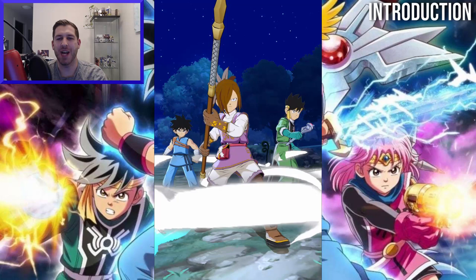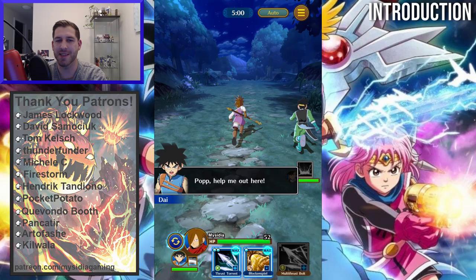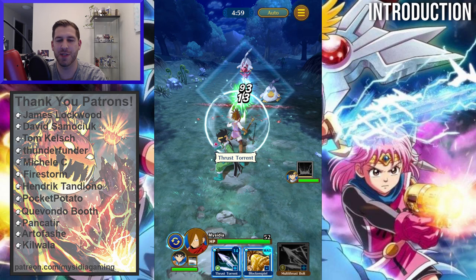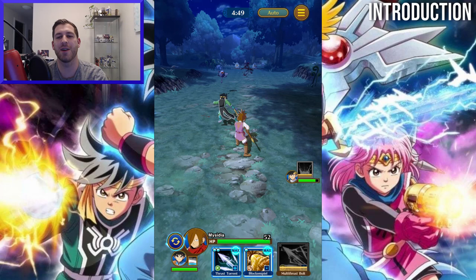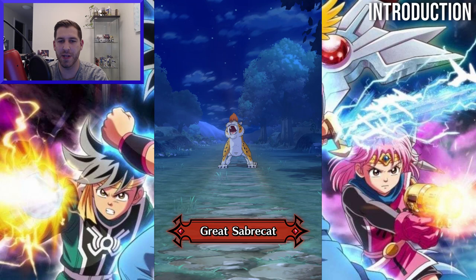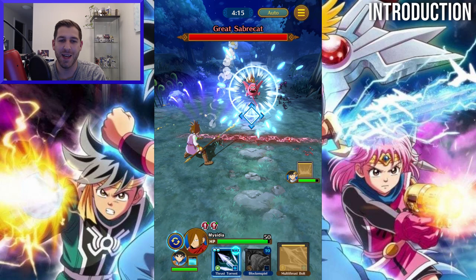Dragon Quest: The Adventure of Dai - A Hero's Bonds is a new mobile RPG from Square Enix, based on the manga serialization and now anime of the same name. Combat happens in real time — players move their character between three lanes as they automatically run forward and attack. Using a combination of skills and movement, you must defeat waves of enemies before taking on a boss. This is a gacha game where you'll mainly be pulling for weapons on banners, although you can also collect some characters and skills as well.